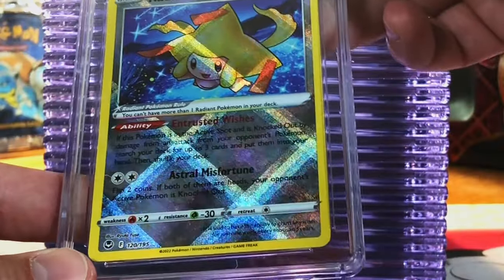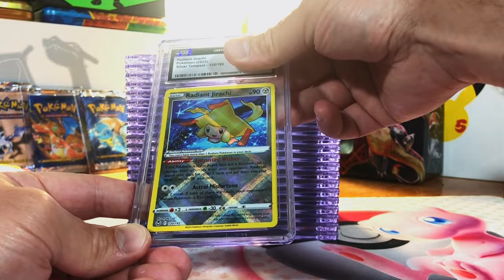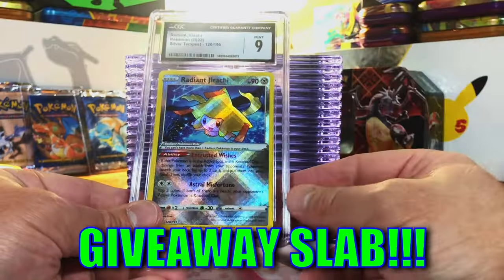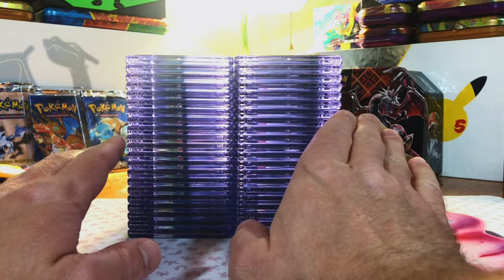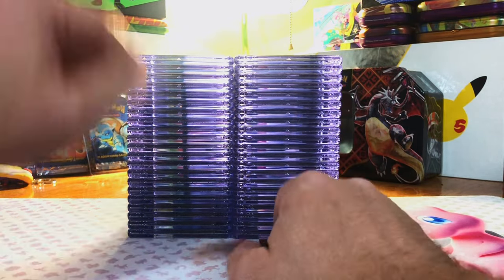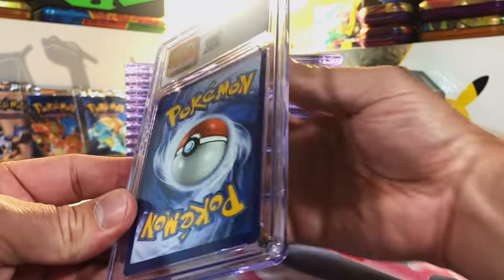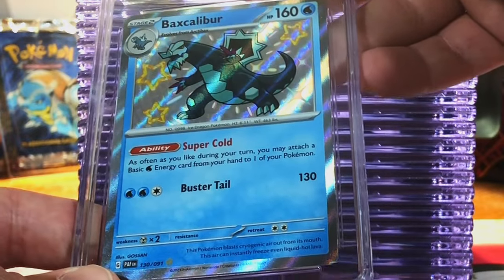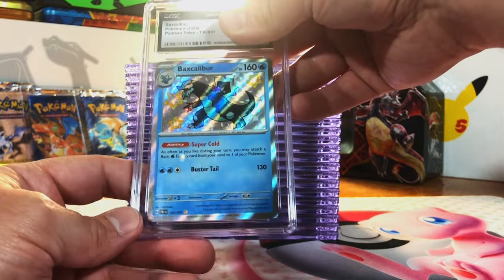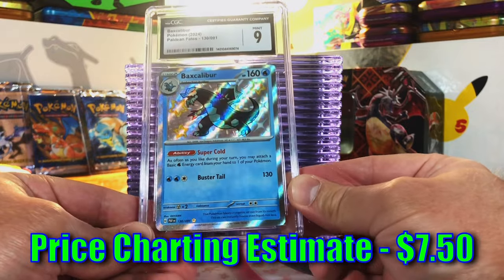Radiant Jirachi from Silver Tempest — gotta love the Sword and Shield Radiant cards. This could be a 9.5 or 10. Mint 9 — I'm good with that. Looks like we're moving into the Holos and hit cards now. Baxcalibur Shiny Rare from Paldean Fates — love the new Shiny Rares. I'm thinking 9 or 9.5. Mint 9. Great card — love those Shinies.